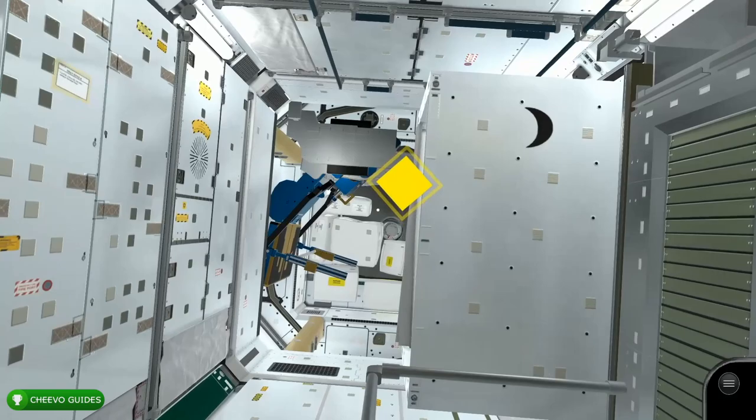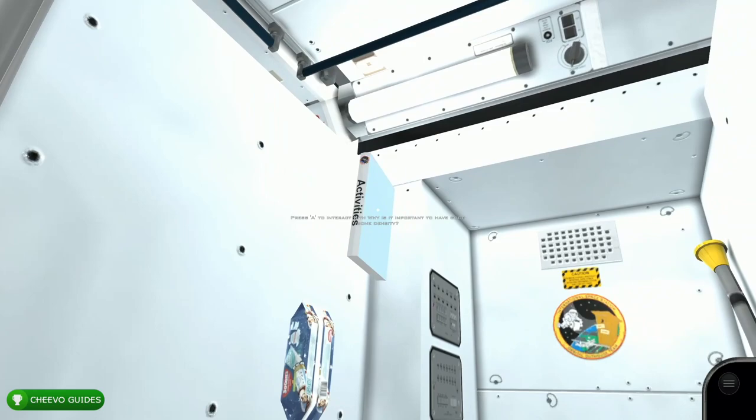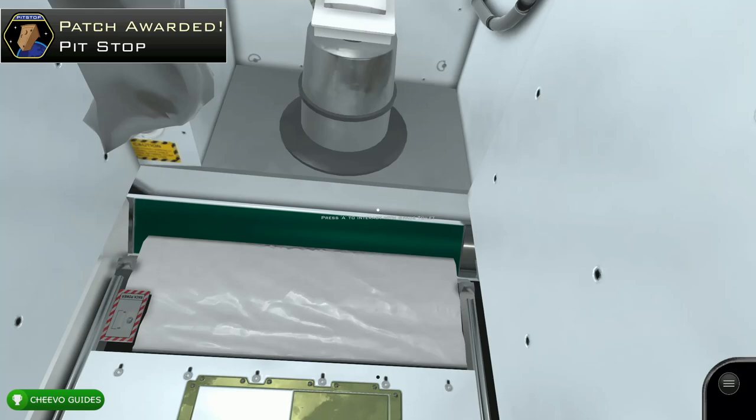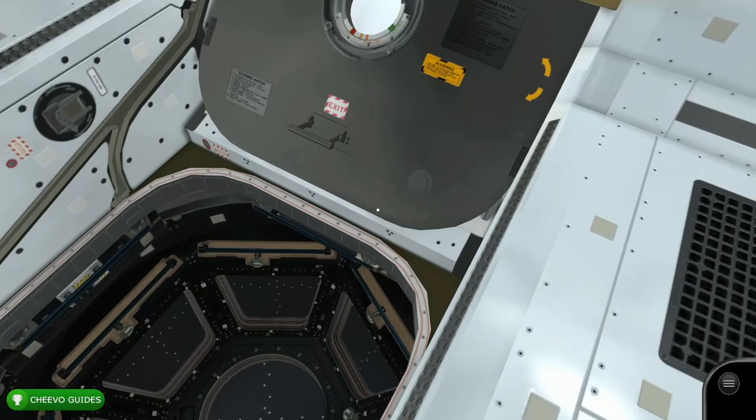After that, take a right and move forward until you pass the yellow indicator. Look to the right and you'll find a bathroom. First thing we want to do is interact with the book in the bathroom — that's one of the six blue books we need to interact with. After that, make sure to interact with the toilet, as we have an achievement for finding the toilet in the space station. This is the Pit Stop achievement, worth 100 Gamer Score.